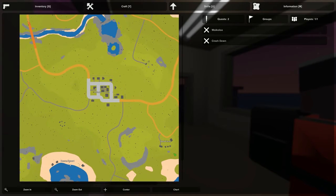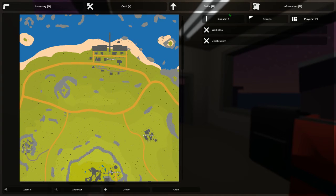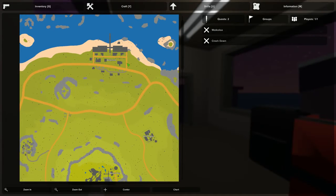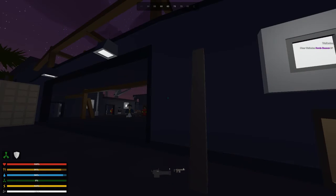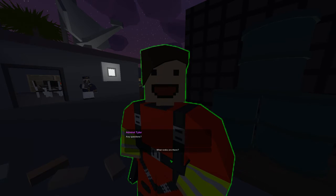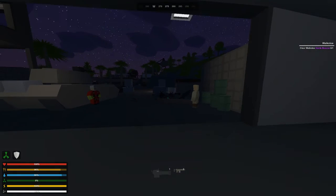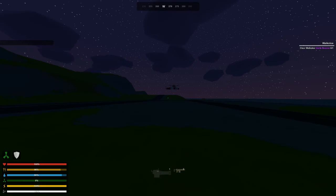Before heading out, I want to talk to Admiral Tyler. Before he promoted me from Ensign to Lieutenant - will he promote me again? The three ranks to climb are Ensign, Lieutenant, and Lieutenant Commander. We are currently a Lieutenant and I want to become a Lieutenant Commander. The higher ranks are Admiral, Captain, and Commander but I don't think I'll reach those.